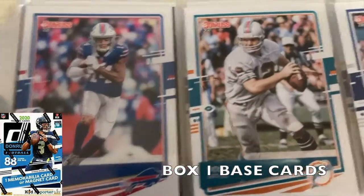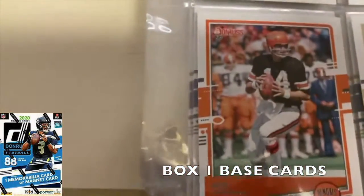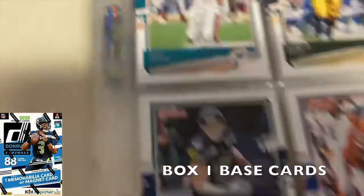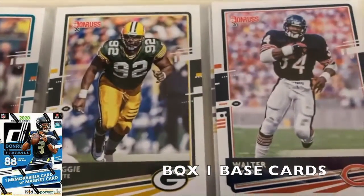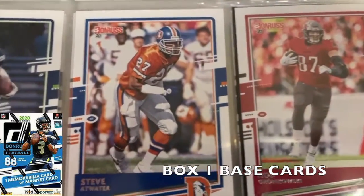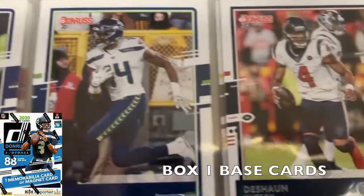Looking at some of the base cards from the first box: Stefan Diggs, Bob Greasy, Dak Prescott, Ed Oliver, Michael Vick, Tyreek Hill, a Ken Anderson throwback Bengals card, Taysom Hill, Warren Moon, Dan Marino, Reggie White, Walter Payton — very cool throwback ones. We also have Rob Gronkowski, Steve Atwater, Jacob Hollister, Lamar Jackson, DK Metcalf, and Deshaun Watson.